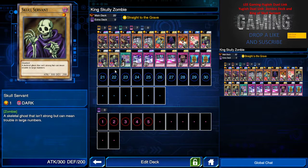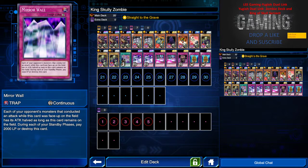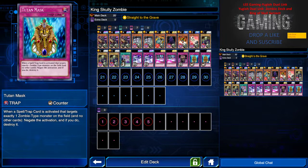I'm running three Skull Servant and using the Bonds skill which is Straight to the Grave, which activates Wasteland and increases the attack and defense of all zombie-type monsters. For spells and traps I have one Anti-Magic Arrow, two Mirror Wall to protect my zombies, two Wall of Disruption, one Xing Zhen Hu to lock down the back row, and two Tuta Mask. Tuta Mask works when a spell or trap targets exactly one zombie-type monster — it negates that activation, so it works well against Super Rush Headlong and Econ.